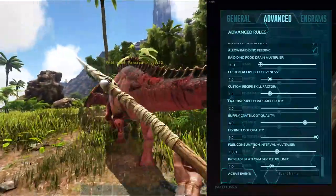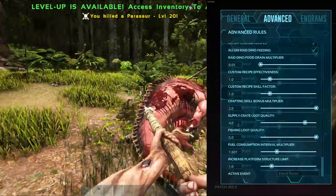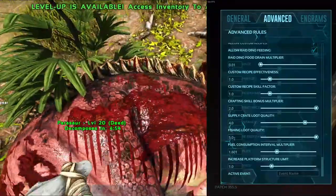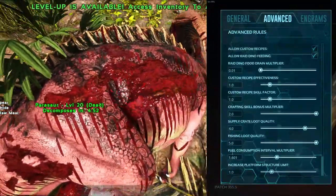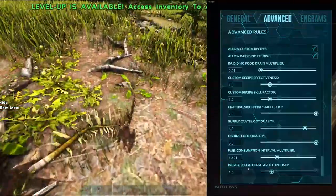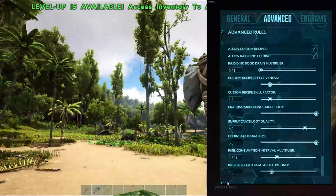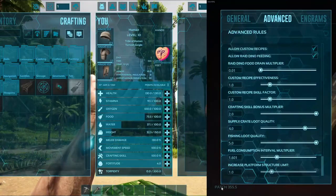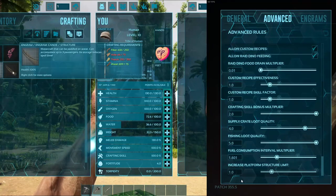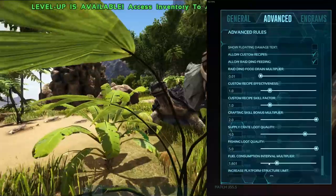Crafting skill bonus I have set to two. The supply crate loot quality is set to four, fishing loot quality is set to five, and the fuel consumption speed is set to exactly 1.601. There's just a magic number here where it seems like you never run out of fuel at this number — it's almost like it doesn't use it.